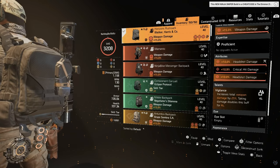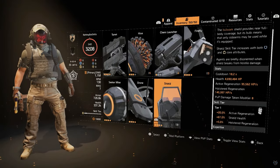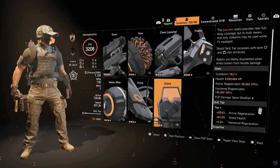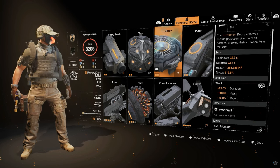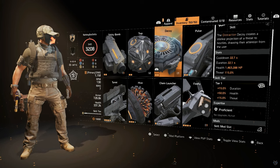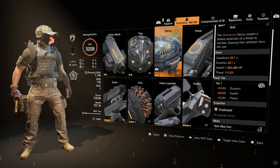We have a 10 percent headshot damage mod on the backpack. We also have Vigilance, which increases total weapon damage by 25 percent but is disabled when you take damage. Since we're running the Bulwark Shield, that helps us keep this buff up as much as possible while also maintaining the Hunter's Fury stacks. The Bulwark Shield is tier one, giving better shield health at 4.6 million. I pair it with the Decoy — great for sniper-style builds, throw it to the side, enemies focus on it, get that first headshot, and it's pretty much over.